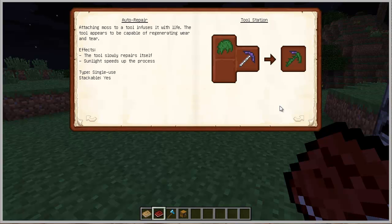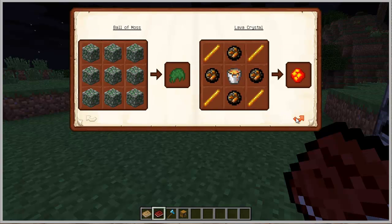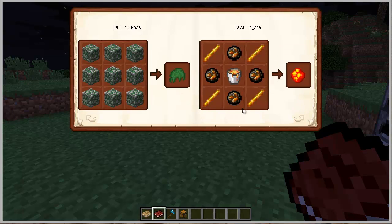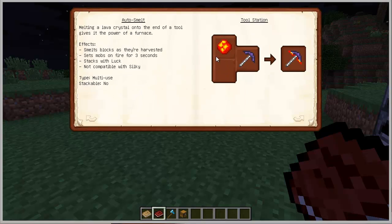Something that is really useful — the one you're going to love the most is auto repair. For that you need moss. To have moss, you need 9 blocks of cobblestone with moss or something, and that gives you 1 ball of moss. For the Lava Crystal — that's how you do it. What it shows is that you're going to have autosmelt too. How it works: if you dig sand, it's going to give you glass; if you break cobblestone, it's going to give you stone because it cooks already. If you break iron ore or something like that, it's going to give you an ingot directly. This is really nice.